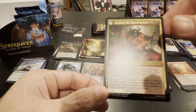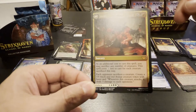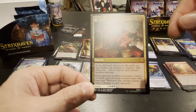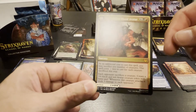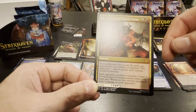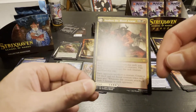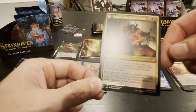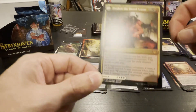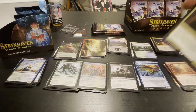Awaken the Blood Avatar — for eight; as you cast it, you may sacrifice any number of creatures, this costs two less for each creature sacrificed; each opponent sacrifices a creature; create a three-six black and red avatar creature token with haste; whenever this creature attacks, it deals damage equal to its power to each opponent. Very good.